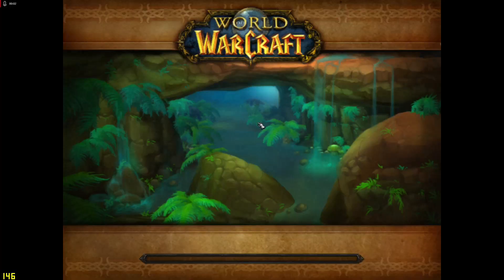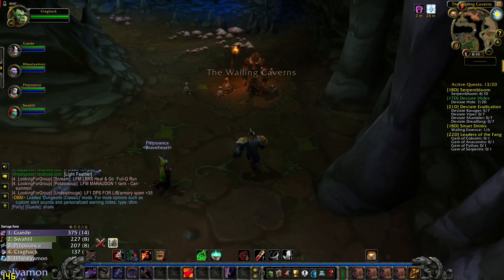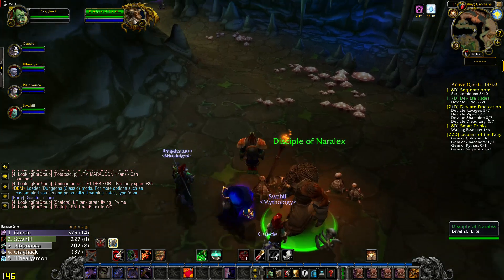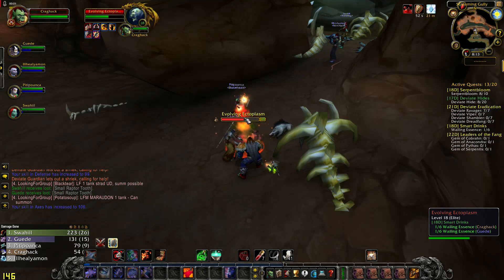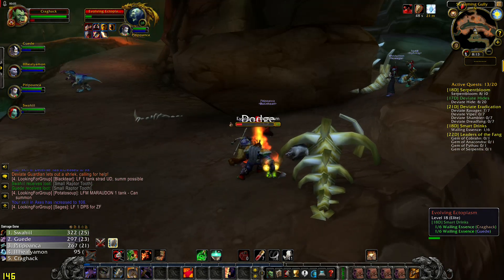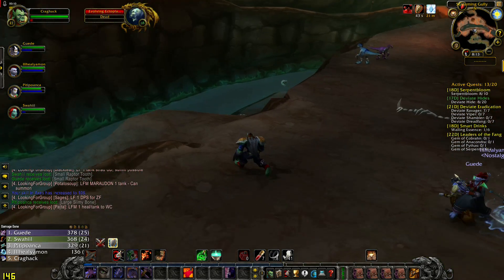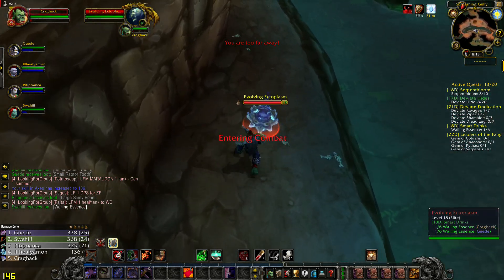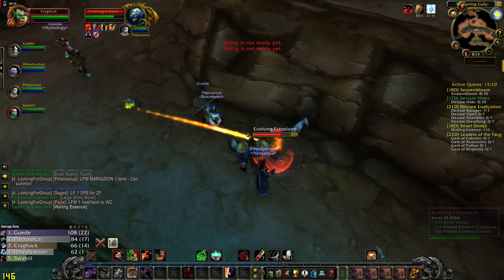Entering Wailing Caverns for the second time with a second group. Wailing Caverns is a great dungeon — you can take 3 ways at the start. You can go left and right and look for Lady Anacondra, or you can jump down and take the left or right side. It doesn't matter — at the end you will finish at the same place.